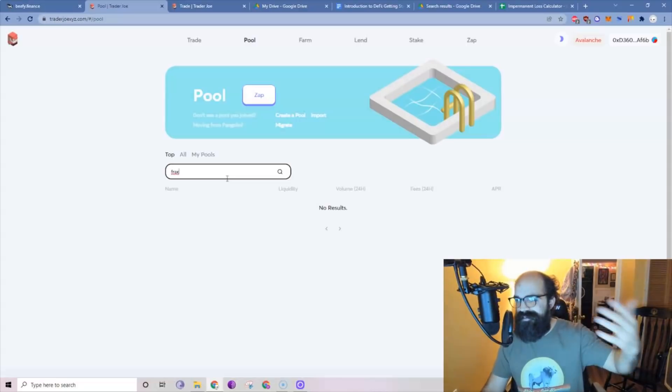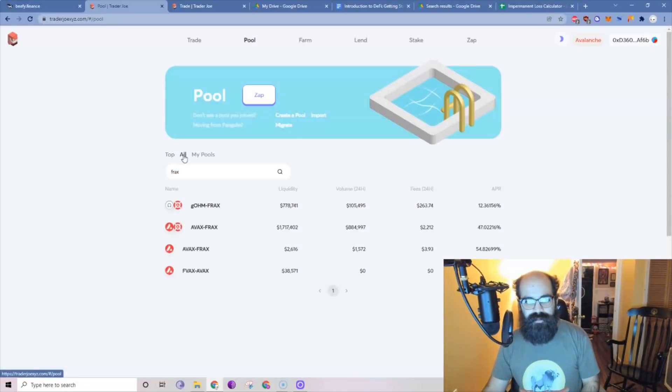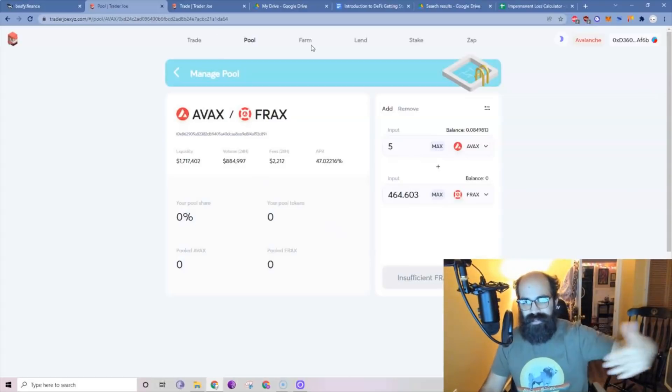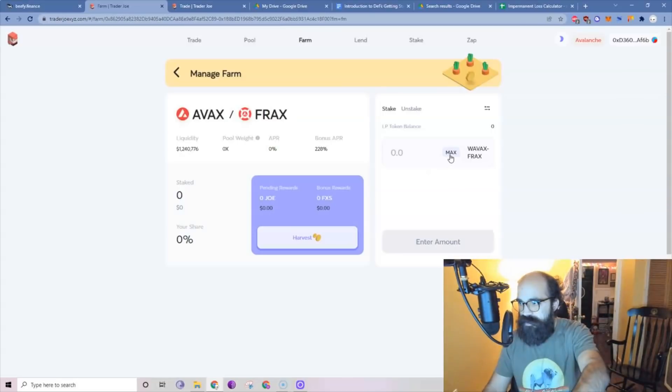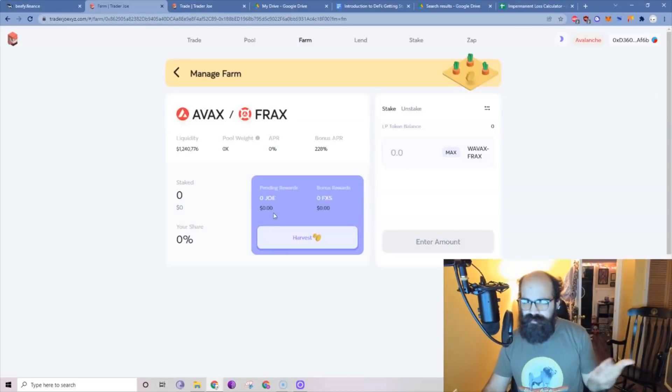Type in Frax — it should pop up as AVAX/FRAX. You click and do 50/50, same thing as the DAI pair, create the liquidity pool token, then go over to the farm and find AVAX/FRAX. Deposit your liquidity pool token there. After you've done that you can harvest your rewards — you're going to get rewards in Joe and FXS. That's where you get paid out with your 228% APR. You can harvest those rewards, sell them for more AVAX and more Frax at a 50/50 ratio, make more LP tokens, deposit more — and that's how you turn that APR into APY.